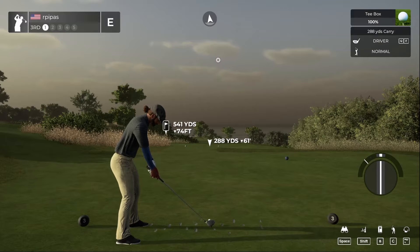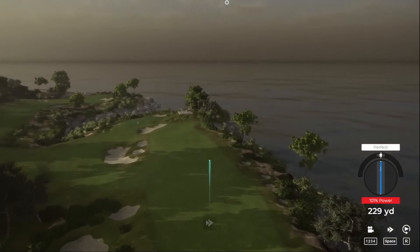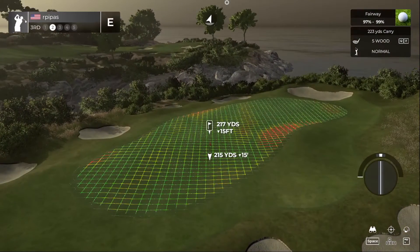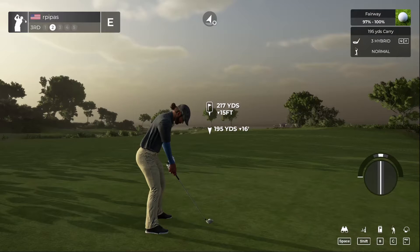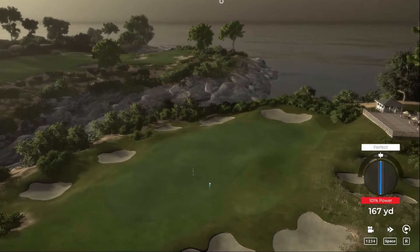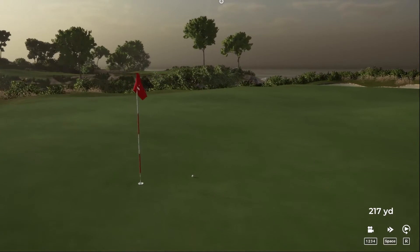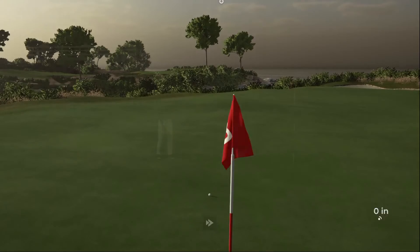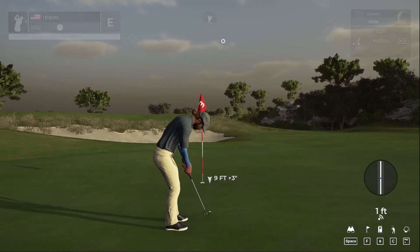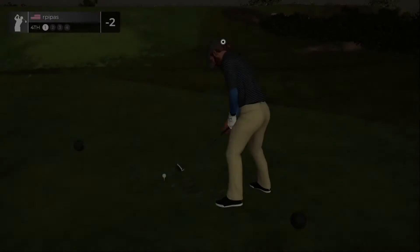Teeing up now on the third. Just sheer terror coming off the clubface there — powerful, giant — alright, tattooed that one down there. We've got about 215 to go from here, downhill, downwind. We're gonna hit the hybrid. That hybrid looking nice with a good swing plane and a good shot. Oh yeah, that's gonna do it — we've got this left for eagle, 10 feet away. Alright, we got the eagle putt — great stuff. After that hole you're two under par.